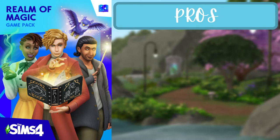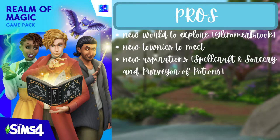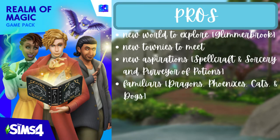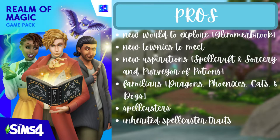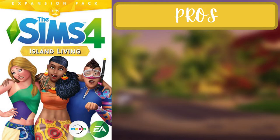For the fourth pack of the third tier, Realm of Magic, the pros are a new world called Glimmerbrook, new townies, two new aspirations — Spellcraft and Sorcery and Purveyor of Potions — and familiars like dragons, phoenixes, and cats. There are spellcasters — a new life state where you can learn magic spells and brew potions — inherited spellcaster traits (weak, strong, and ancient), and perks and curses. The con is that most things are magic-specific.